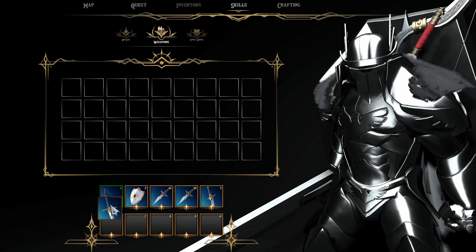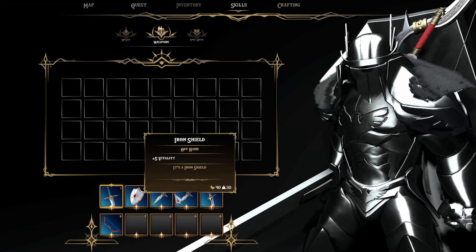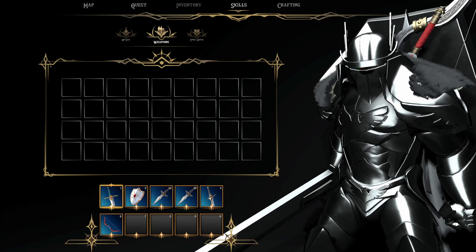The slot for each weapon is set up in the item data. If the slot is free, the weapon will be loaded onto the bag.